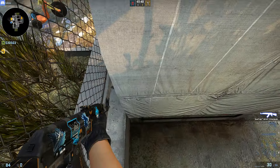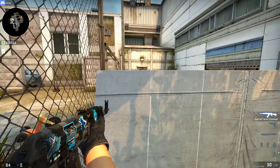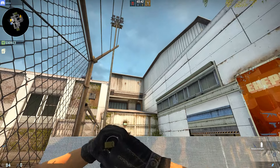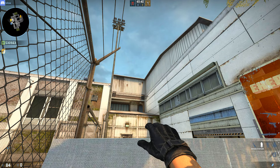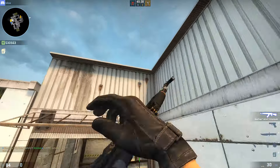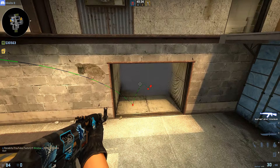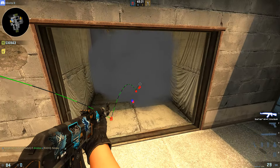You jump up here, right up against the corner of this box in Sunroom. You aim directly in the center of this little thing on the wall — right here. It doesn't land perfectly in the middle like it used to, but it lands right here.